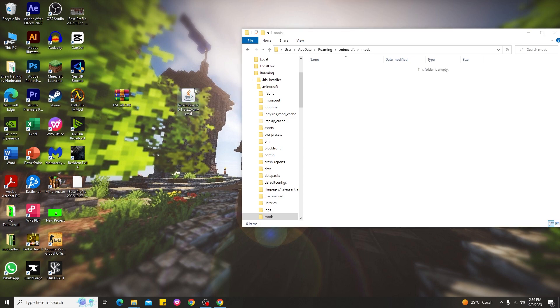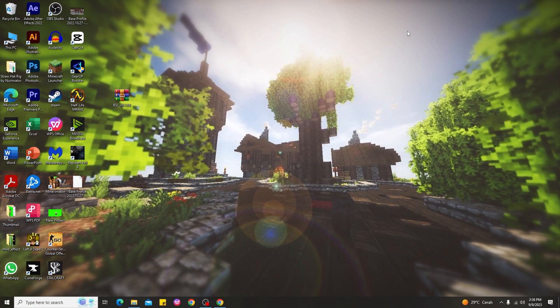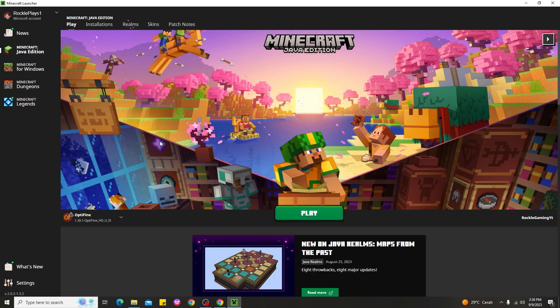To install Pixelmon, simply hold the mod file and drag it into the mods folder — that's it. Then you need to open the Minecraft launcher and make sure you are using Forge for 1.20.1. I'll show you an example of how to use Pixelmon on Minecraft PC with Forge 1.20.1.